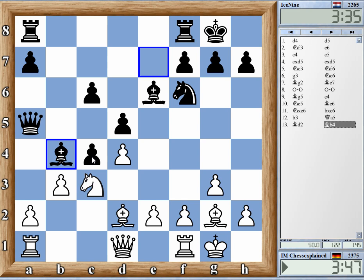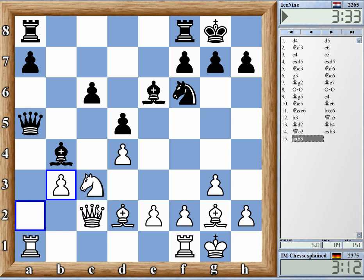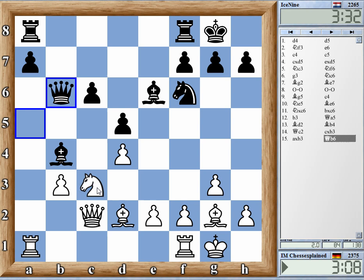It's certainly the most principled move. I need to cover c3 — queen c2 is the most obvious way to do it. What I want to do is threaten a3, and if I go queen c2 maybe on a3 you can take on b3. Queen c1 was an alternative, but he's reacting by taking, so I can take with the pawn now — this looks quite comfortable for me.